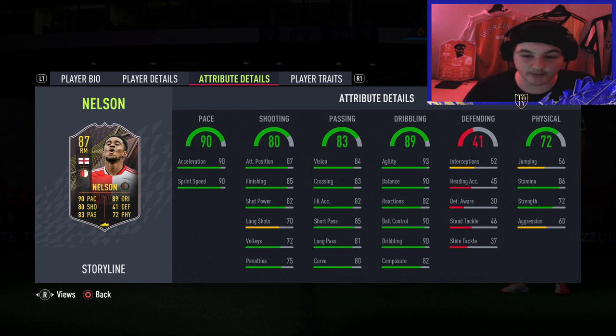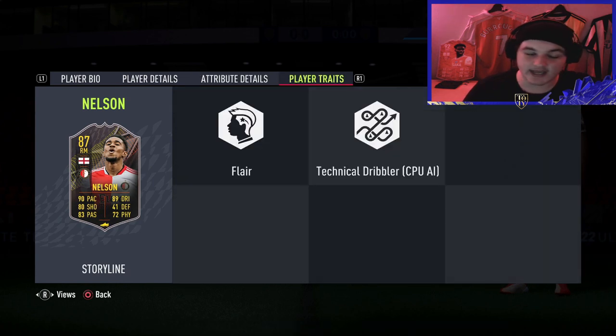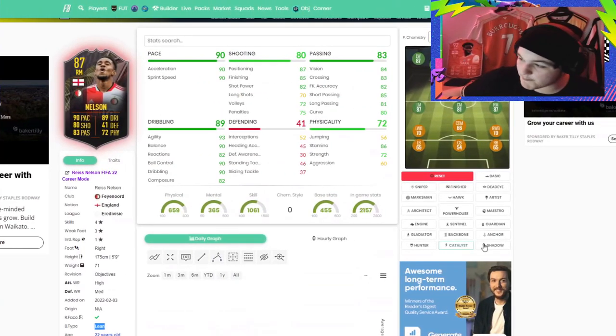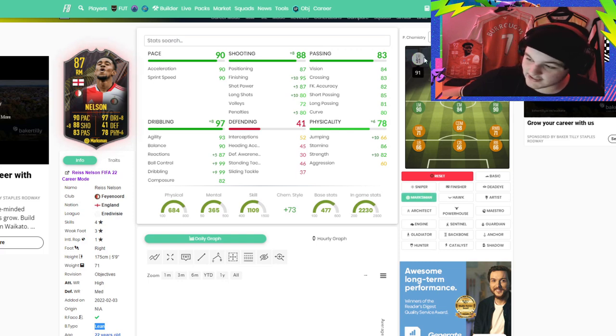His pace, passing, and shooting are quite good. Dribbling-wise he's got 93 agility, 90 balance, 82 reactions, 90 ball control, 90 dribbling, and 82 composure - dribbling absolutely sensational. Alongside the five foot nine and lean body type he's going to feel exceptional on the ball. He's got 86 stamina but only 72 strength and 60 aggression, meaning in a one-on-one against a defender nine times out of ten he will get out-strengthened. He also has the Flare trait.